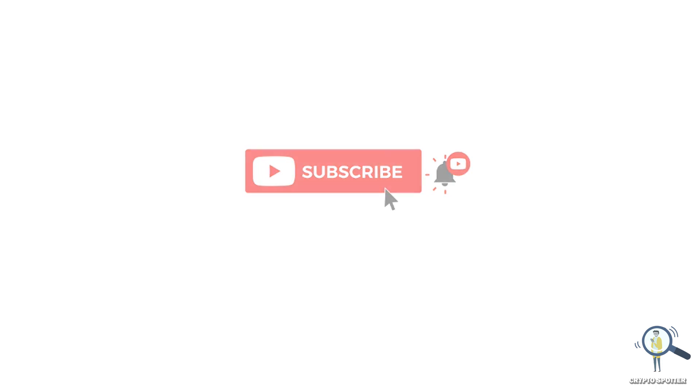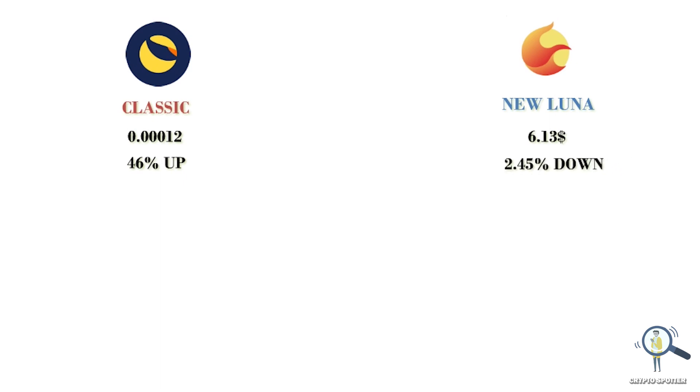At the time of this recording, Terra Luna Classic is trading at 0.000012, whereas new Terra Luna is trading at $6.13. Luna Classic is almost 46% up at the time of recording, whereas new Terra is 2.54% down. The old classic Luna is completely community driven — it could still pump, but it's a complete gamble.